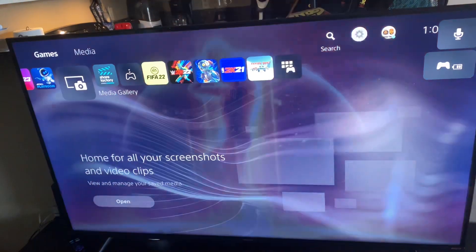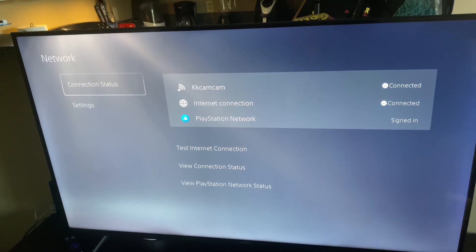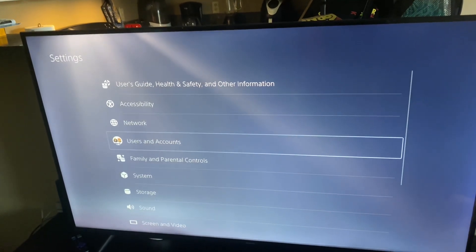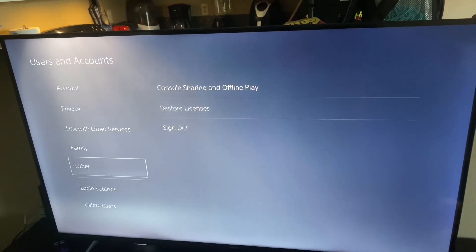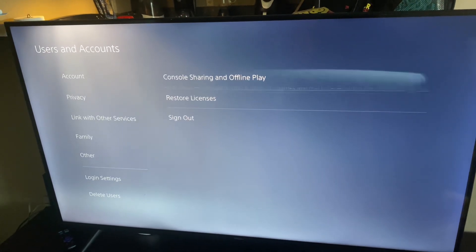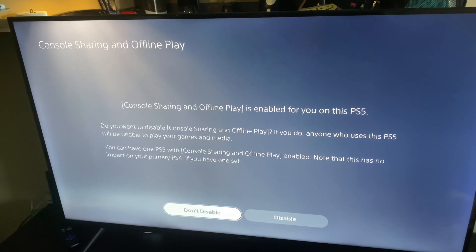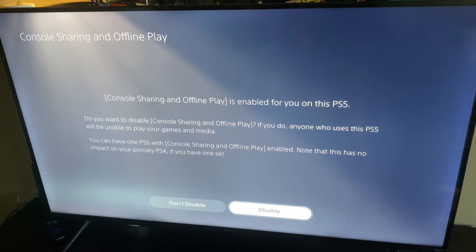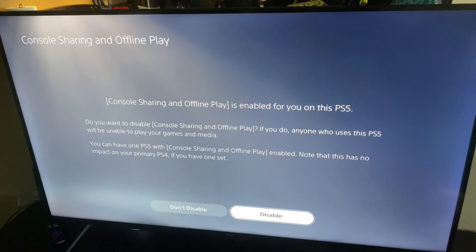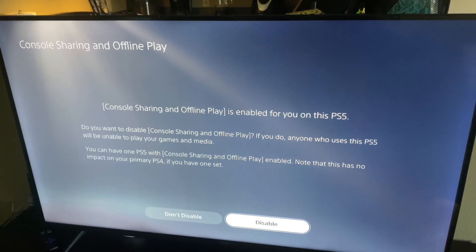Go to Settings, then Users and Accounts, then go to Other, and then Console Sharing and Offline Play — sometimes it's disabled. Go to Console Sharing, click Enable, then go back to your settings and you'll be all right.